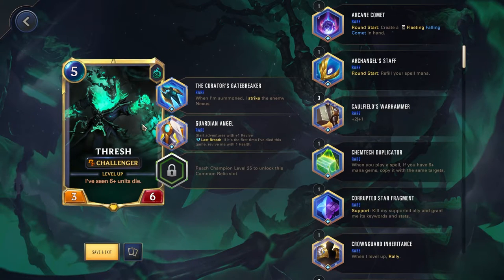Next up, we have Relics. What I'm running right now is Curator's Gatebreaker and Guardian Angel. This works very well together, especially if you can get something like Stabilize or Twin Shadows, since that ephemeral version you're summoning when you summon Thresh will also hit the Nexus, immediately die, and then summon another copy that will do the same. Gatebreaker isn't the best for Thresh since he has such a low attack, but when paired with Guardian Angel it can work out quite well.